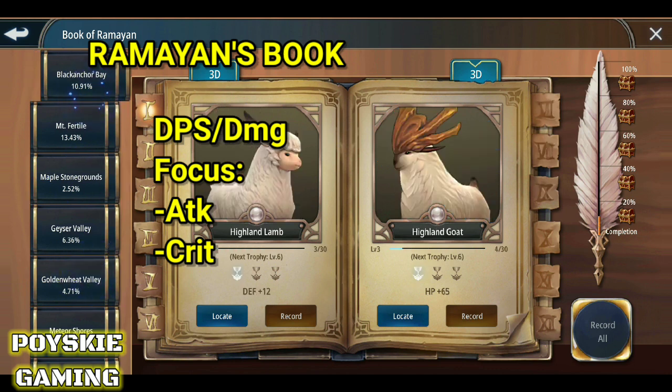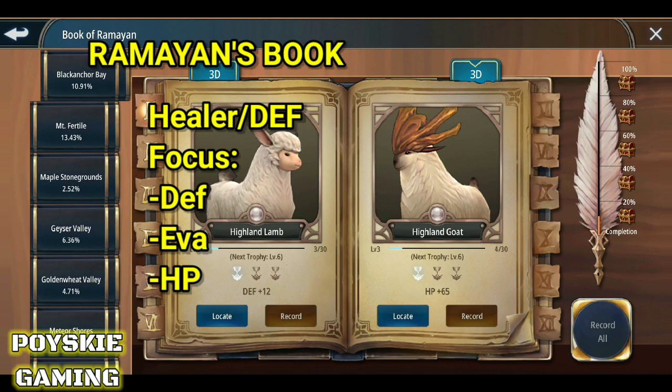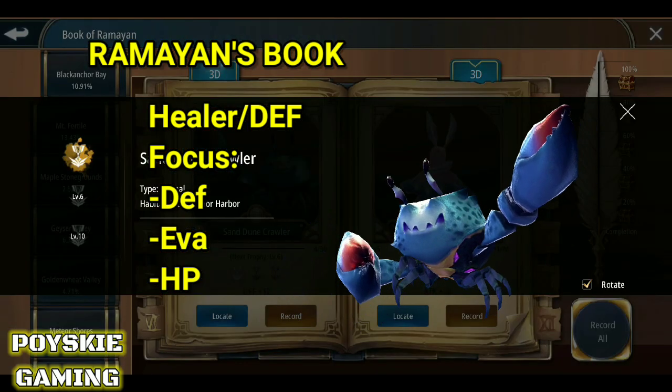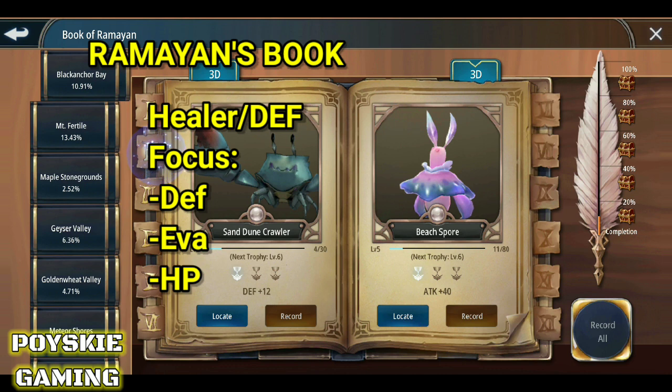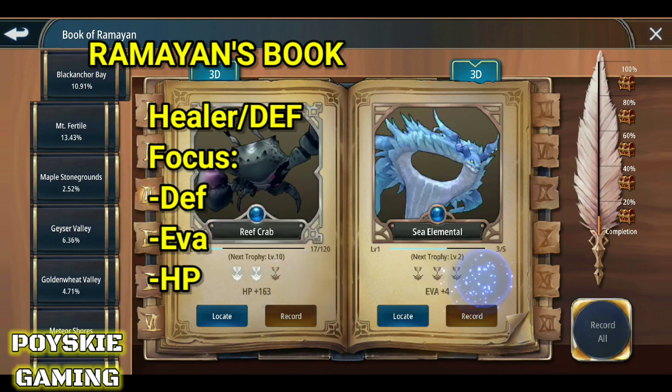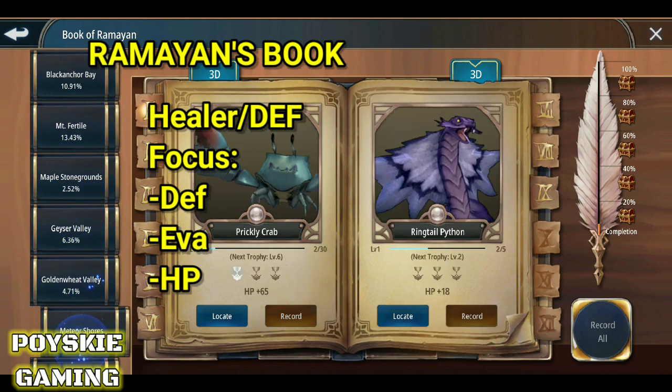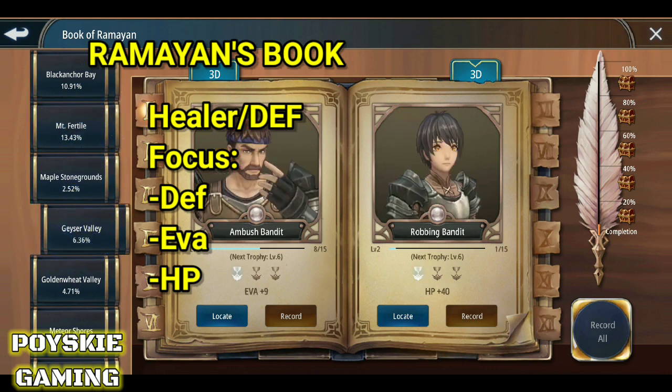Ganon din sa defense — kung healer ka, maganda dun. Defense build ka dun — ang kailangan mong pataasin yung defense. Pili ka ng mga defense na monster, or HP saka evasion. HP saka evasion — yan ang mga magagandang pataasin pagka defense build ka. Unahin mo pagka defense build: defense, evasion, saka HP.